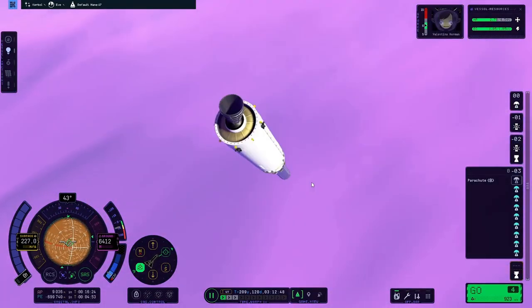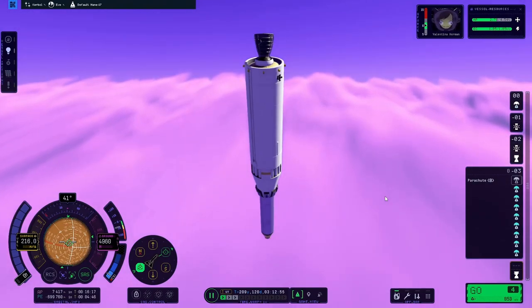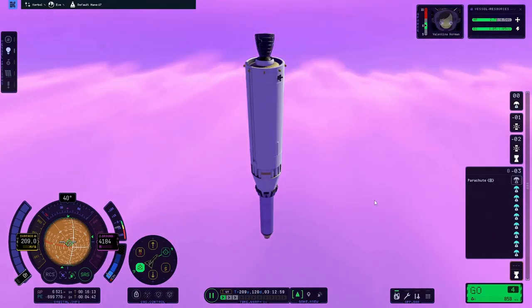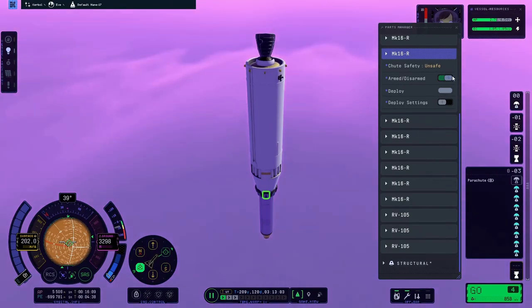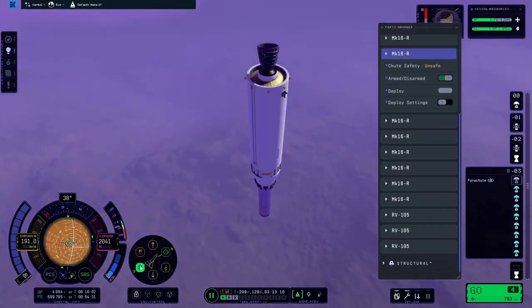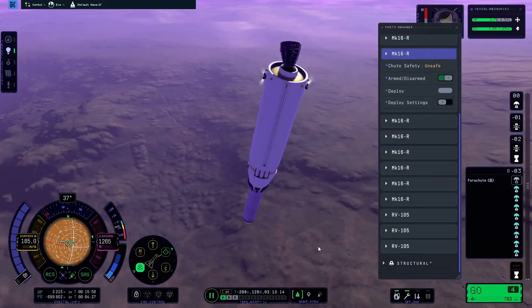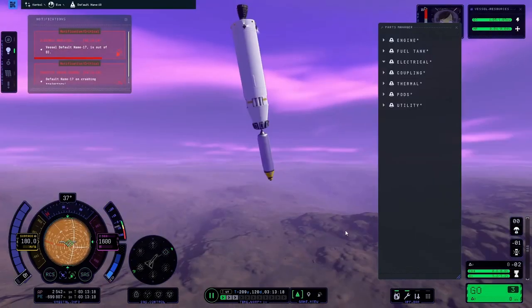Going down through the atmosphere. Now I've got eight parachutes. I had more parachutes on the SRBs — the drogue chutes — but obviously the SRBs are no longer with us. So all I've got are my main chutes. The speed is not too high; I'm doing about 200 meters per second. I know from my landing on Jool that parachutes don't work on other planets the same way they work on Kerbin. So I'm checking the parachutes — they are armed, they are ready to deploy. They're supposed to deploy at 1,000 meters. There's me passing through a thousand meters. No parachutes.